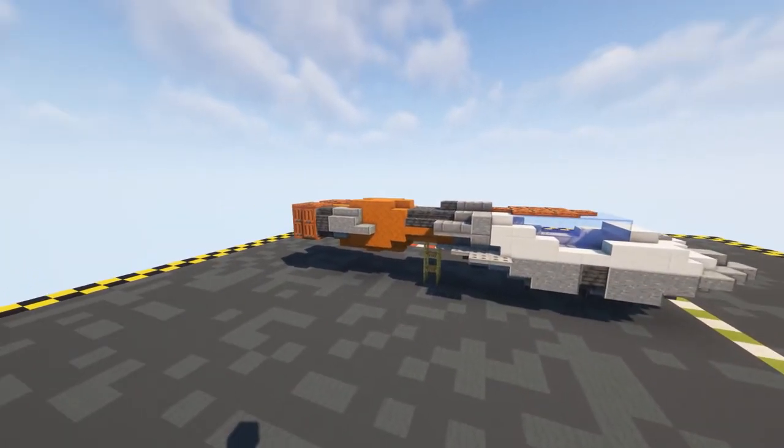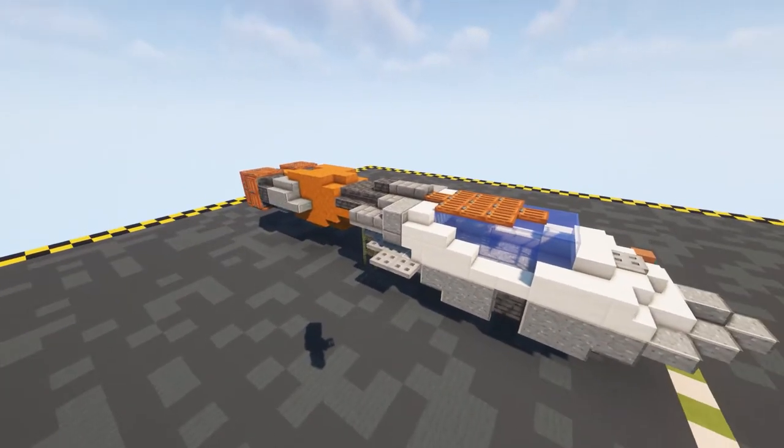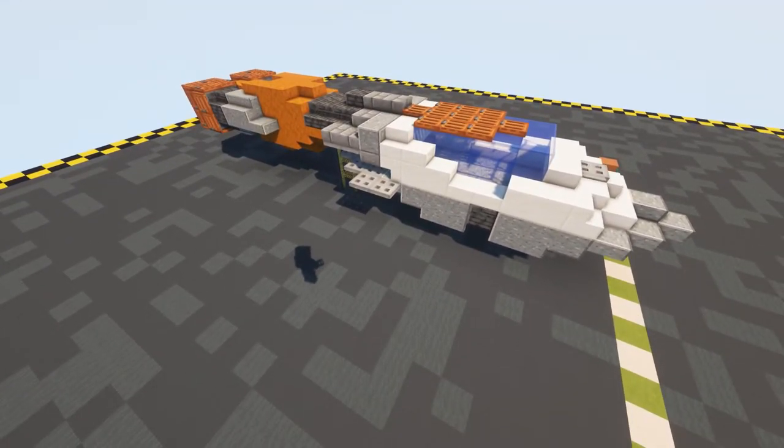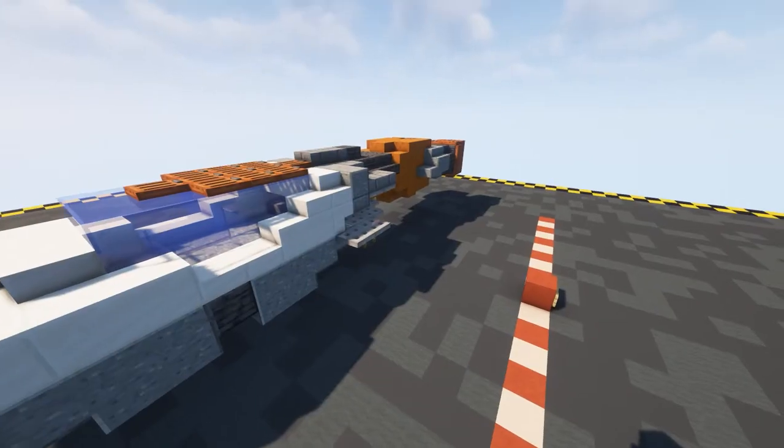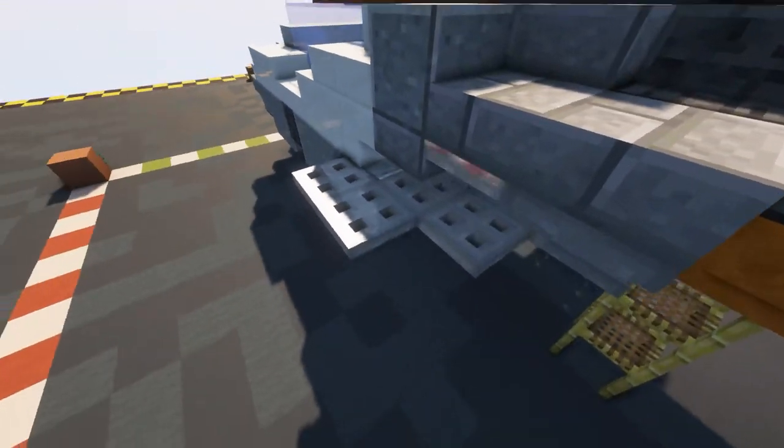That is the back of the SC Hawk done - we now have the whole main part of our body. Next all we have to do is our wings and our tail, so let's get to doing that.